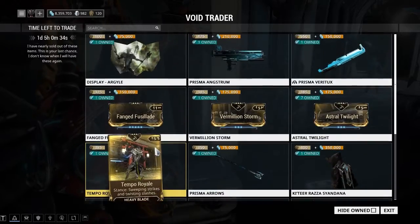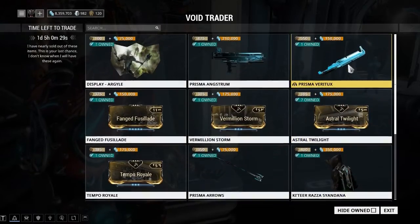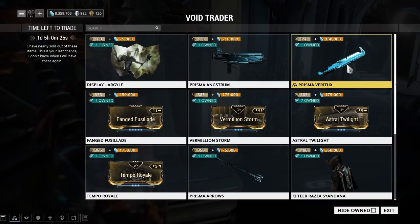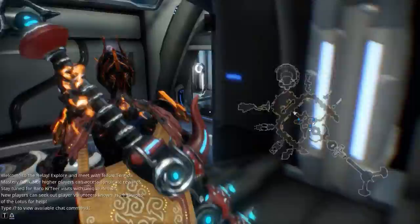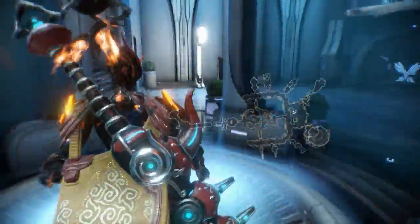Temple Royale, I think, only goes for like 40 plat. Other than that, the Prisma Inkstrom and Prisma Veritux — I could try trading those away for 40 to 60 plat, but I don't want to spend the time to farm up more ducats for it.